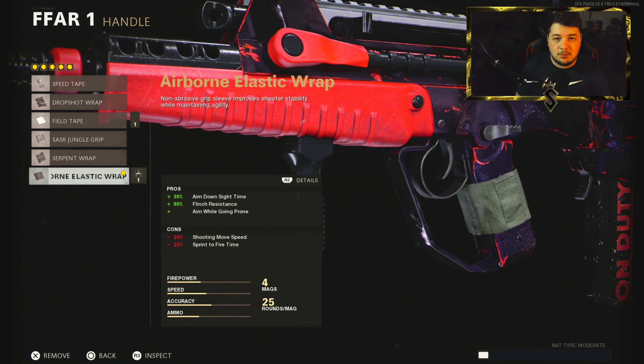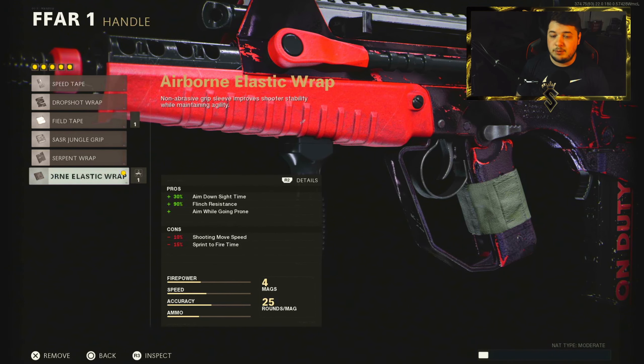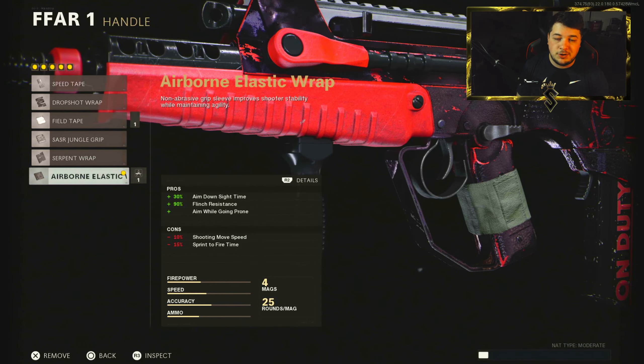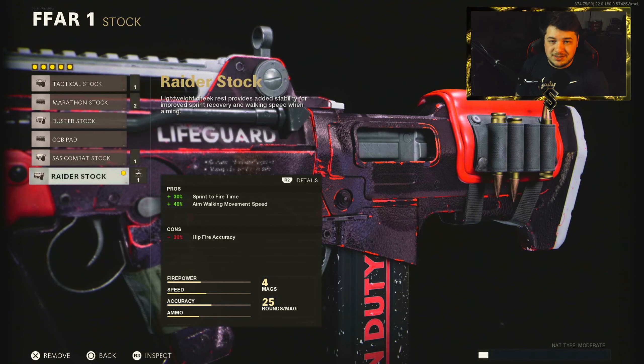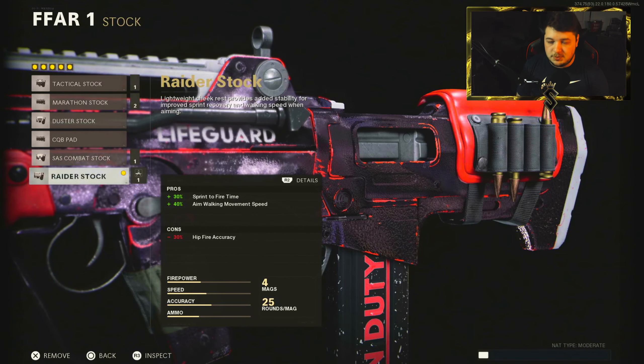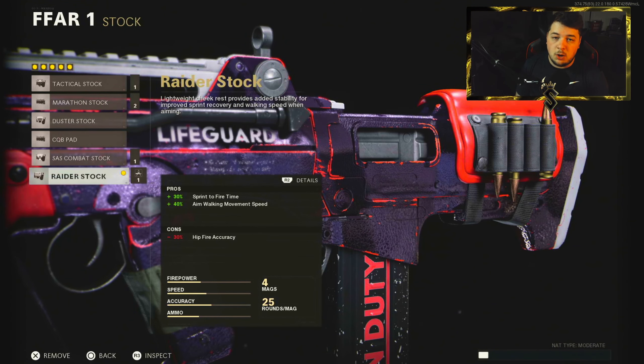A big mistake I see a lot of people making with the FFAR is throwing on the 44-round Fast Mag — that really ruins your aim down sight time. This will give you snappy aim, making it a ton easier to get into close-range engagements. And finishing us off with the Raider stock for the added 30% sprint to fire time, which is 100% necessary on the FFAR, along with 40% aim walking movement speed to help with the strafing. Make sure you let me know what you think of Dashie's FFAR class setup in the comments below.